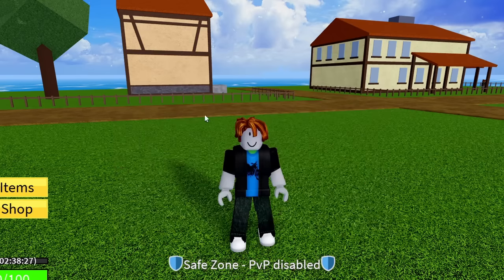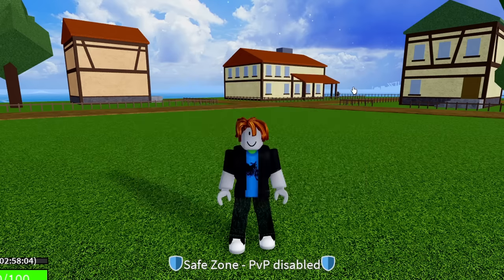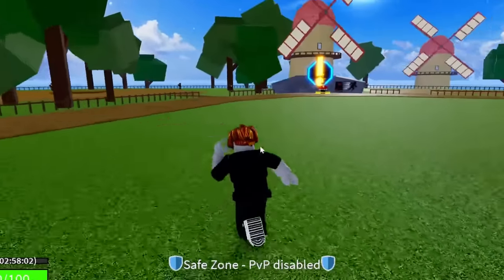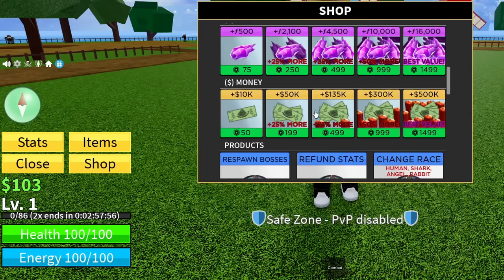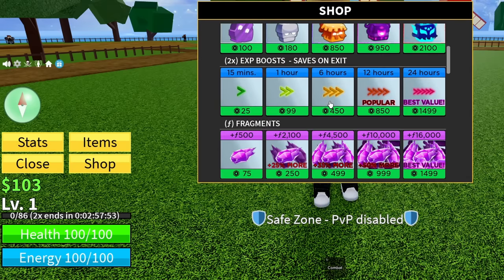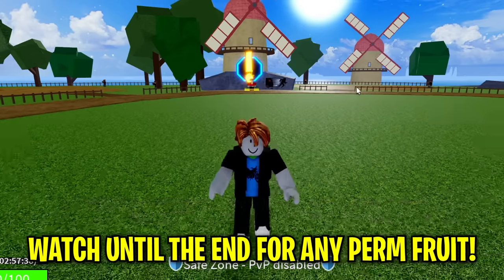The next code is BLUXXY — B-L-U-X-X-Y. This code is still working, surprisingly. Enter Bluxxy and hit redeem — success, that code is working and gives you guys 20 minutes of double XP. I'm now at three hours of double XP. Three hours! If you check the shop, that's about 300 Robux worth of double XP. Go ahead and redeem those codes if you haven't already. Stick to the end because I'm giving away that perm fruit along with any game pass, and I have a special code to show you.